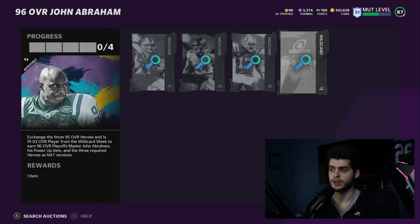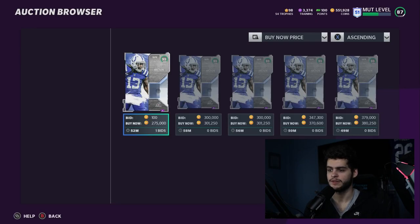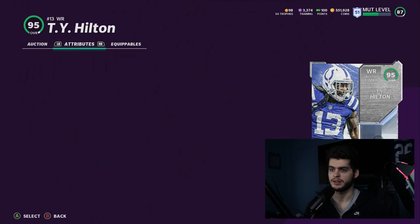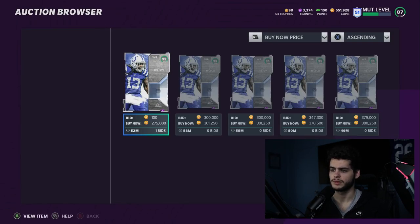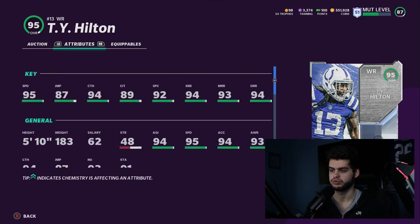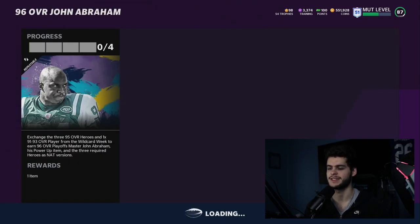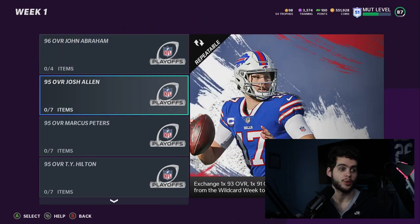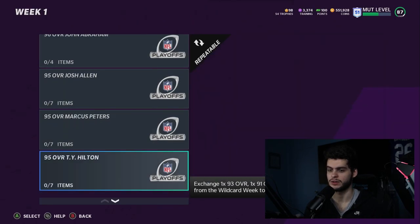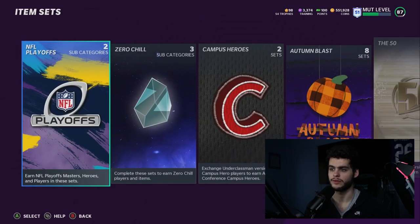Marcus Peters and Josh Allen — two meta cards right there. Now Ty Hilton, give us 95 speed and you're in. Let's see — 96 speed as well. This is the best set in Madden, hold up — I did not check his route running. He gets medium route running — bro, this is the best set in Madden, I'm in love with this set. We're gonna hit it up right after this video, and I'll do a video on it as the second video for the day, so definitely stay tuned.